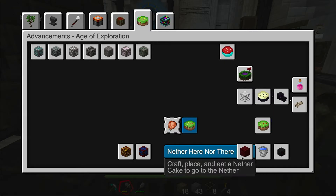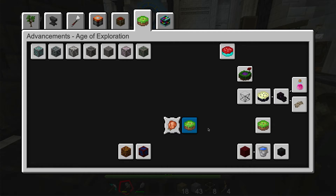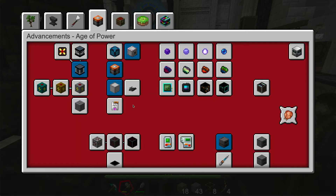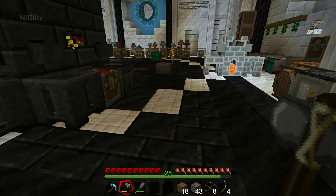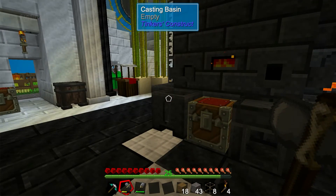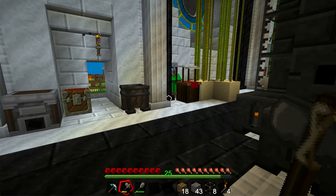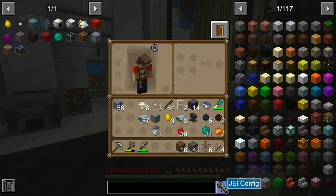We should check out the Lost Cities and definitely the Nether, because in the Nether we can possibly get ardite and cobalt. If not, I want to try the laser thing — I just don't know if I have the power yet. I need to start working on this upgraded power area. But first, making cakes to travel — travel cakes — is something totally new I haven't done before.